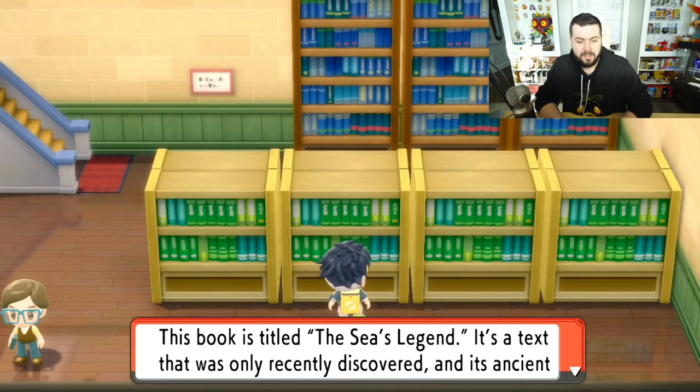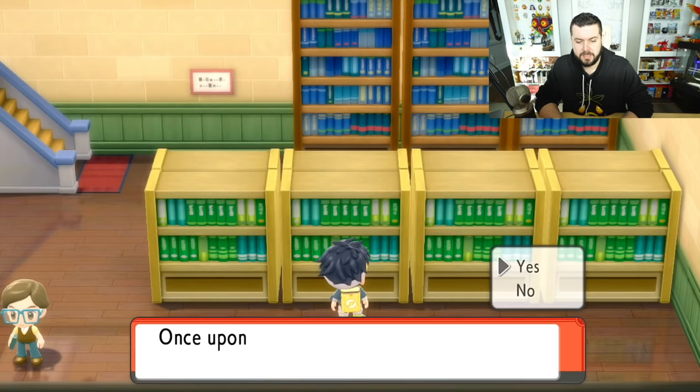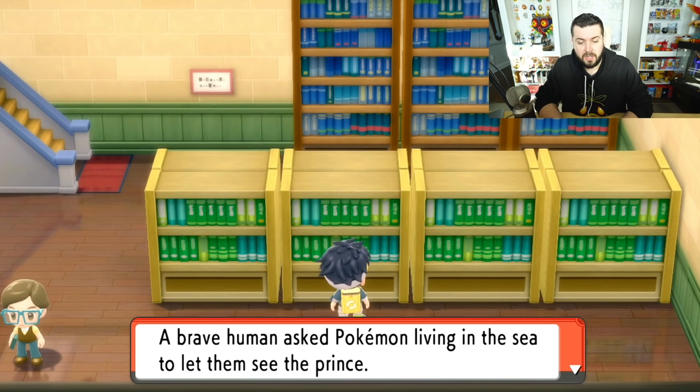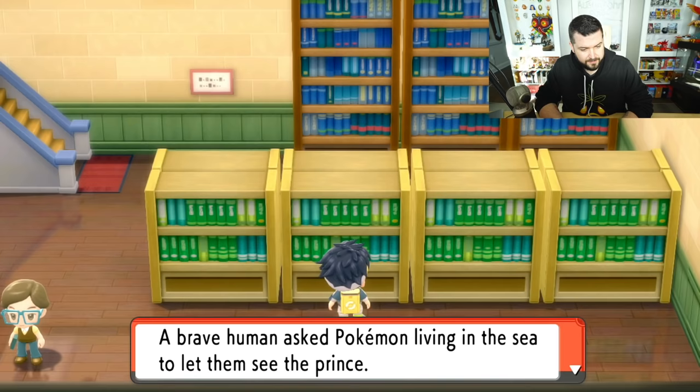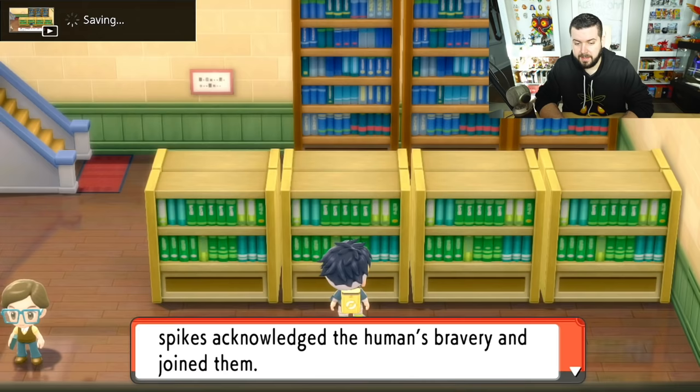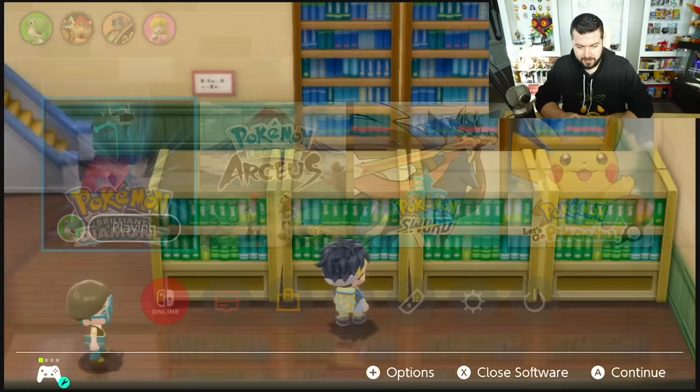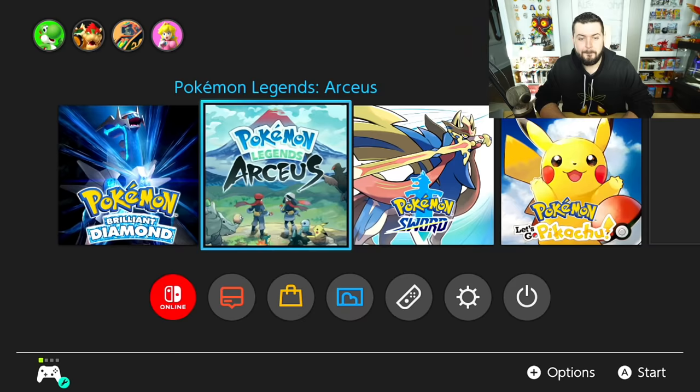The shelves are lined with books. This book is titled 'The Sea's Legend' — we found it. It's a recently discovered text and its ancient letters were decoded. It reads: 'Once upon a time in the east sea there was a Pokemon known as the prince.' The prince of the sea is typically a term given to Manaphy. 'A brave human asked Pokemon living in the sea to let them see the prince. Mantyke, Buizel, and a Qwilfish with huge spikes acknowledged the human's bravery and joined them. Together they set off in a boat over the sun-strucken sea, sailing through the ocean gate. News of this reached the ears of the prince, who went to meet the brave little party at the seaside hollow.'